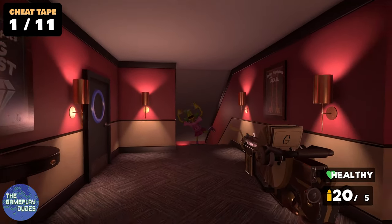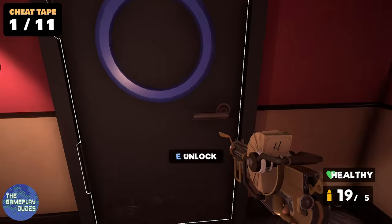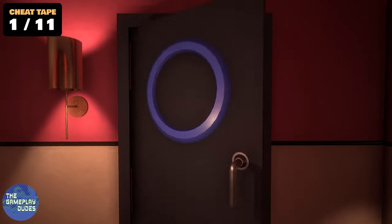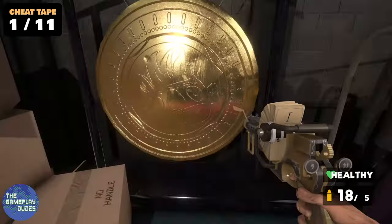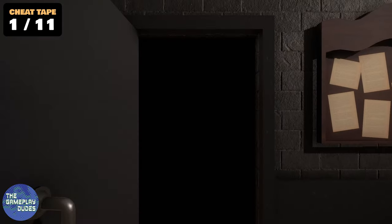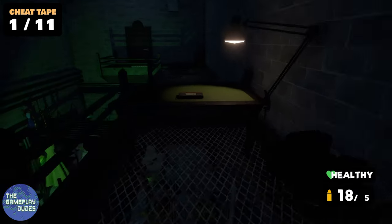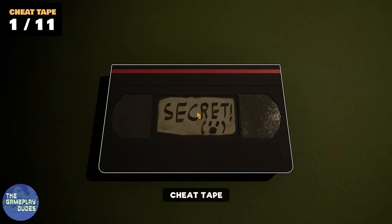there are 11 cheat tapes found throughout the entire game. The first is when you have the blue circle key — you can go through this door and into this prop room. Look at the cool golden gong, calendar, everything that's in there, and there's a door on the far side down the hallway where the first cheat tape is in this area.